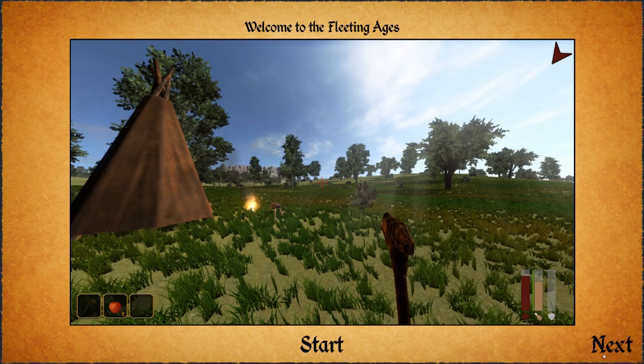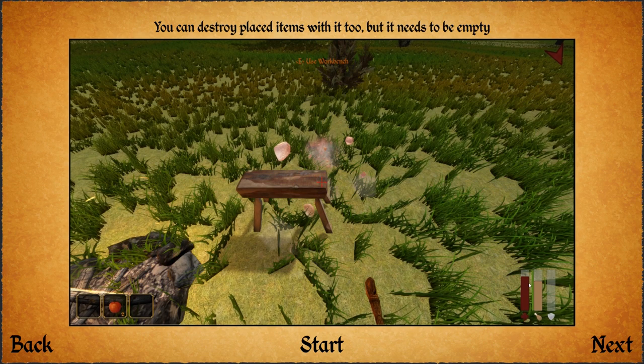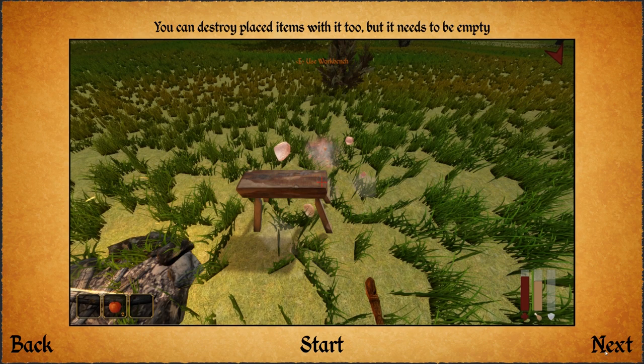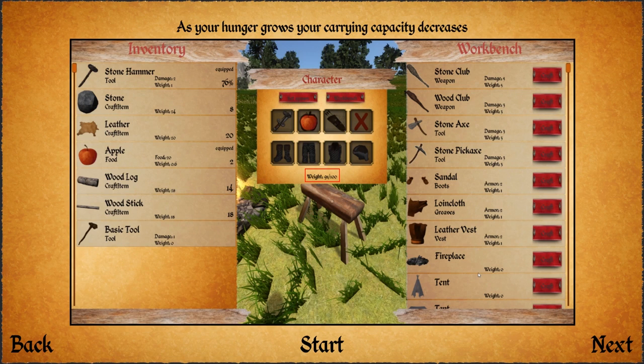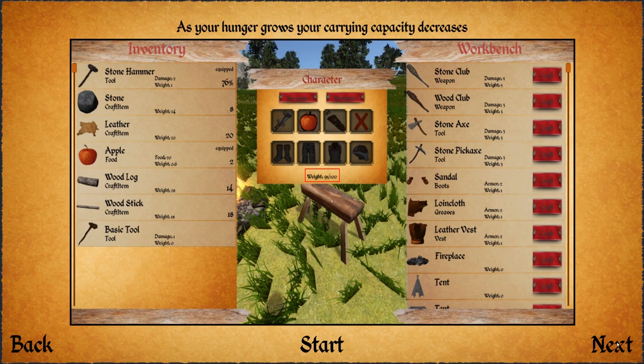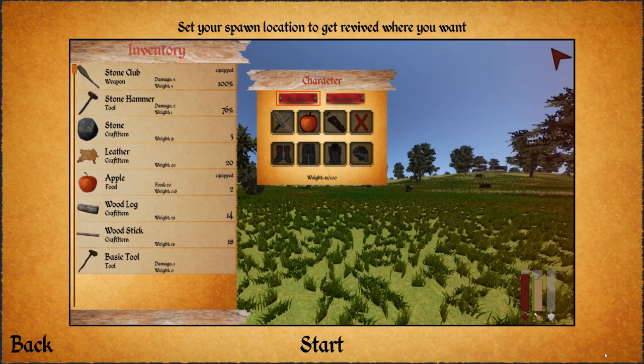Okay, that's a tutorial. Welcome to Fleeting Ages. You can collect wood and stone with the basic tool, and you can destroy placed items with it too, but it needs to be empty. Use the suitable tool for every activity — hunt and fight with weapons, the tools are only for resource gathering. Some useful minerals are found on the water. As your hunger grows, your carrying capacity decreases. You regenerate health faster if you're near your tent or house. From some wood and stone you can make a basic workbench to craft other items. Set your spawn location to get revived where you want.